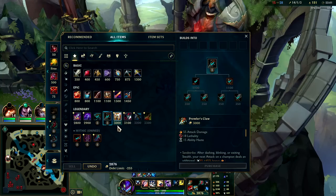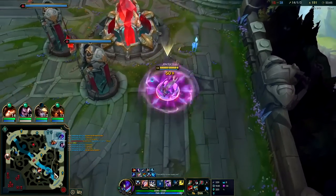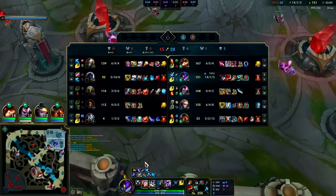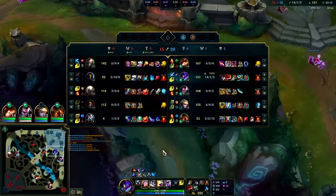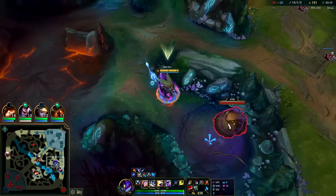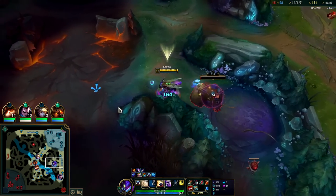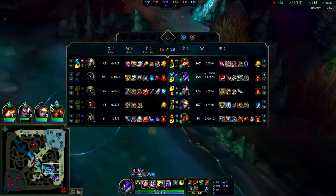We got Prowler's Claw — we're full core build. Everything after this is situational. I would say Black Cleaver just to keep us alive. That said, Serylda's Grudge would be amazing — percent armor penetration. Serylda's or Lord Dominik's would be great for killing Udyr and Singed, but I'm more concerned about having a bit of health to survive the burst from Singed's fling and Pantheon's jump. That's why I went Cleaver — we have triple lethality for killing squishies at least.